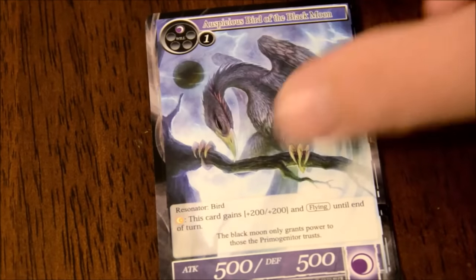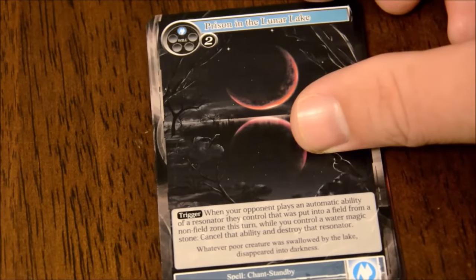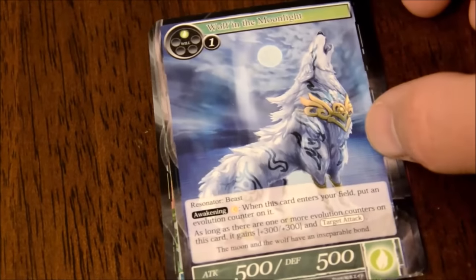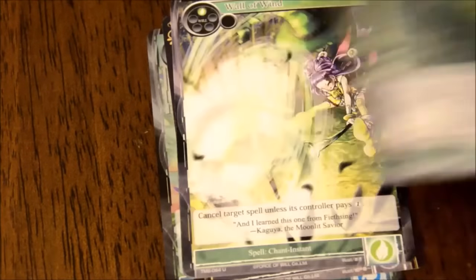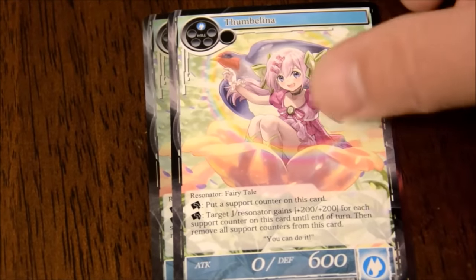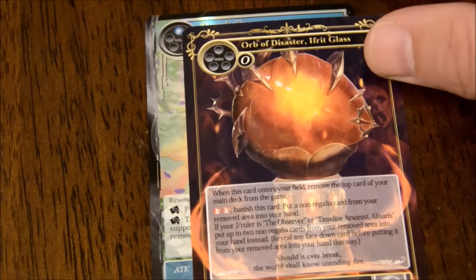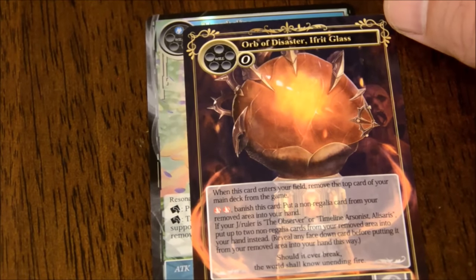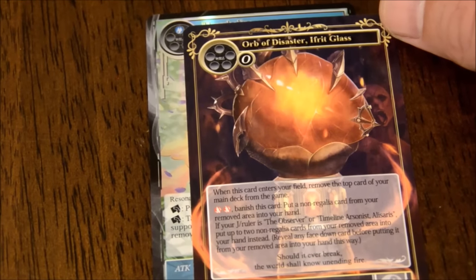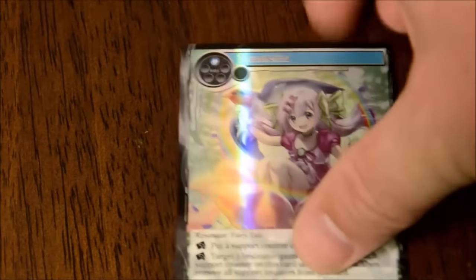There's Torching the Timeline. Prison in the Lunar Lake. Wolf in the Moonlights. Another wind-secluded area. Wall of Wind. Thumbelina - I guess she was the one in that Swallow card. Orb of Disaster. Hrit Glass - Regalia. When this card enters your field, remove the top card of your main deck from the game. For two Fire Will, banish this card. Put a non-regal card from your removed area into your hand. And there's a foil Thumbelina in the same pack as a regular Thumbelina.